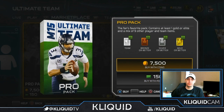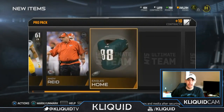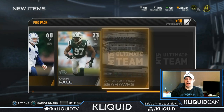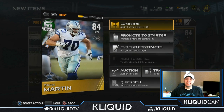If you guys are wondering how I went from like seventy thousand to two hundred and seventy thousand coins — I actually sold a ton of silver, bronze, and gold items. I went on the full grind. We get a Zack Martin Football Outsiders — nice! Finally we get something decent.